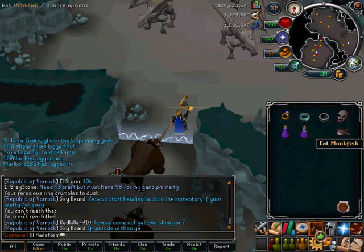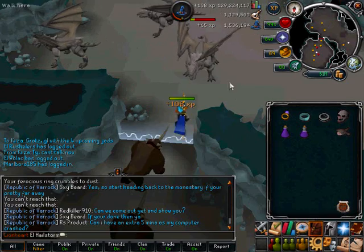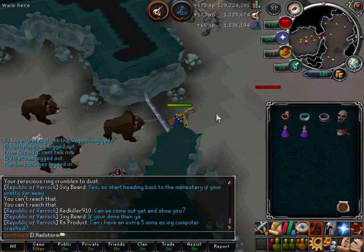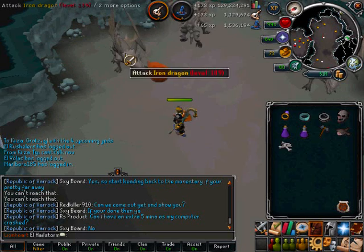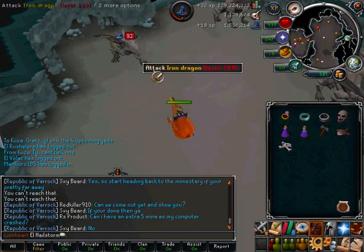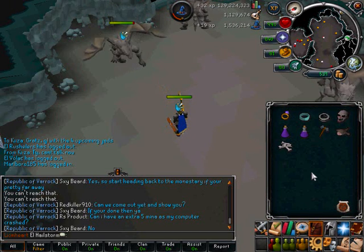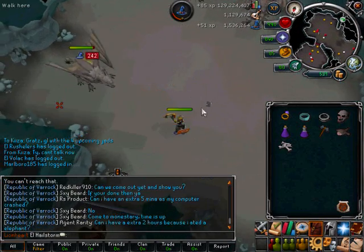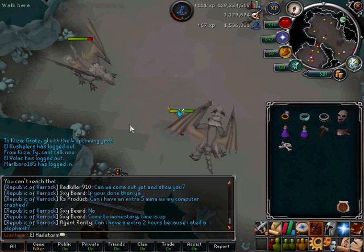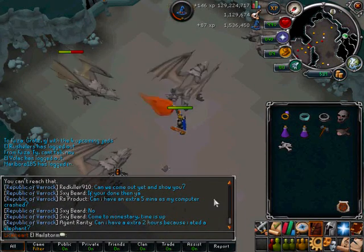Iron Dragons have a combat level of 189. They have 1,730 life points and give 173 Slayer XP per kill. Some notable drops are Dragon Platelegs, Dragon Plateskirts, Elite Clue Scrolls, and Effigies. They can also drop a Draconic Visage — I've actually gotten one before, but they are very rare, off any sort of dragon really. I'll be back if I get any drops, or back at the end of the task.